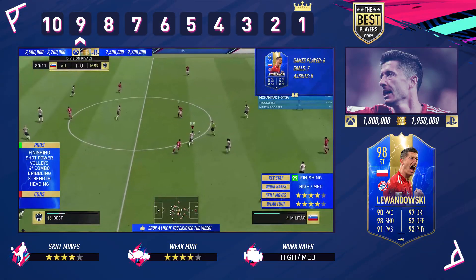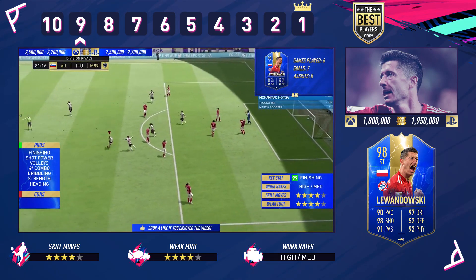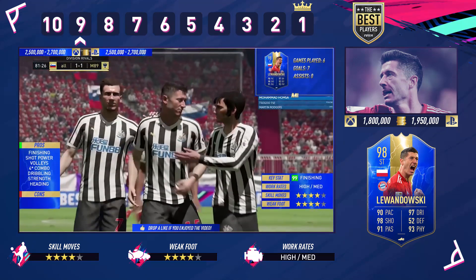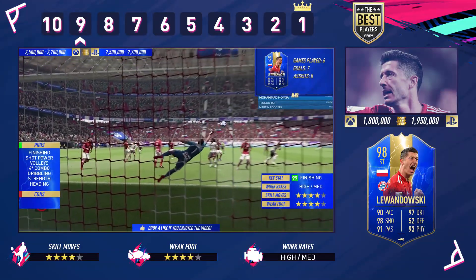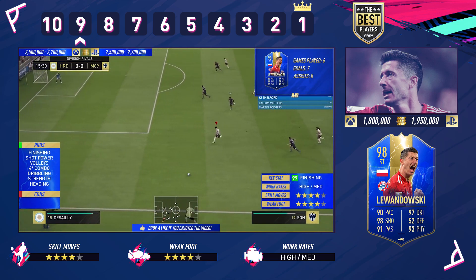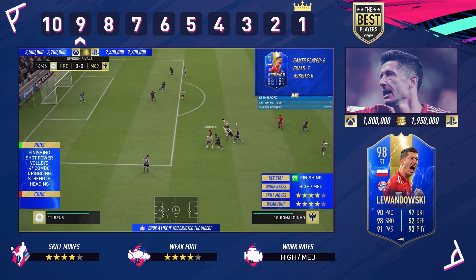Moving on to number 9: Robert Lewandowski. He comes equipped with a four-star combo — four-star skills, four-star weak foot, and high-to-medium work rates. That is what you're looking for in every single striker in this game. He was simply amazing for me. Coming in at 1.8 million on Xbox and 1.95 million on PlayStation — he's dropped since my review when he was around 2.5 million. His volleys are on point: if you can volley it with Lewandowski on this game, it's going in the back of the net every single time. He's got the dribbling, strength, and heading. Nearly the full package.